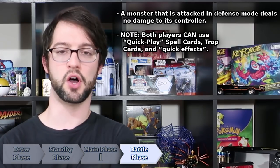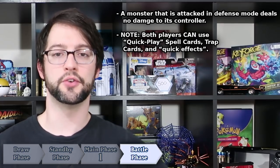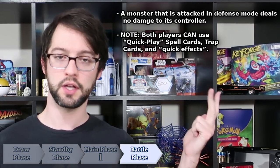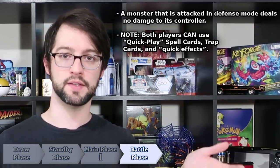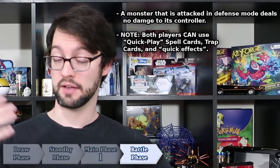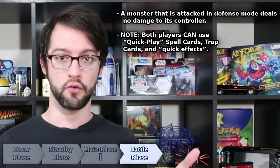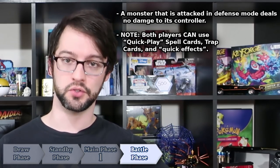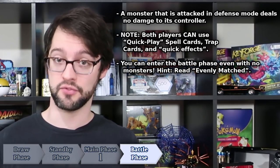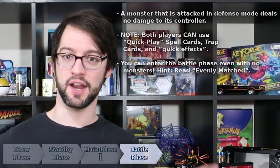Once you've declared an attack with all the monsters you wish to, you may now, if you choose, end your battle phase. As with the other phases, both players may use quick play spells, trap cards, and quick effects at any time during this battle phase. So even though you may not have any monsters in face-up attack position, or you may have attacked with all the ones that you do, your battle phase is not necessarily over until you say it is. Quick note: you can also enter your battle phase even if you have no monsters — you are allowed to do that. Seems weird, but again, strategy.